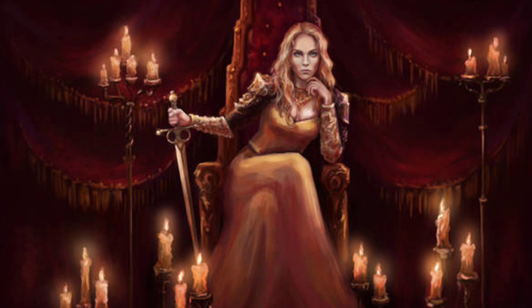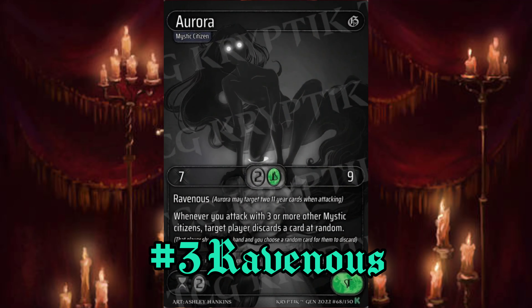Next we have a Citizen ability called Ravenous. With Ravenous, a Citizen can target and destroy two 11-year cards when they're attacking. So you have to declare the 11-year cards you're targeting before the attack.